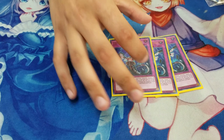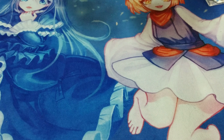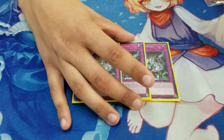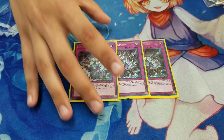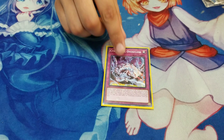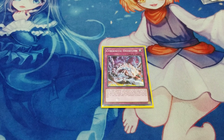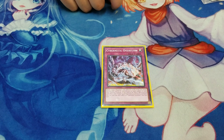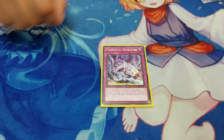Onto the traps, we run Triple Impermanence — Infinity's on the card so we kind of have to play it. Triple Evenly Matched, mainly because you want to go second in this deck; you can go first, but your ideal move is going second. And then lastly for the deck, we've got 1 Cybernetic Overflow. This card works really well with Cyberload Fusion: you activate it, banish as many Cyber Dragons as possible, pop quite a few monsters, and then later you can use Cyberload to shuffle them all back.